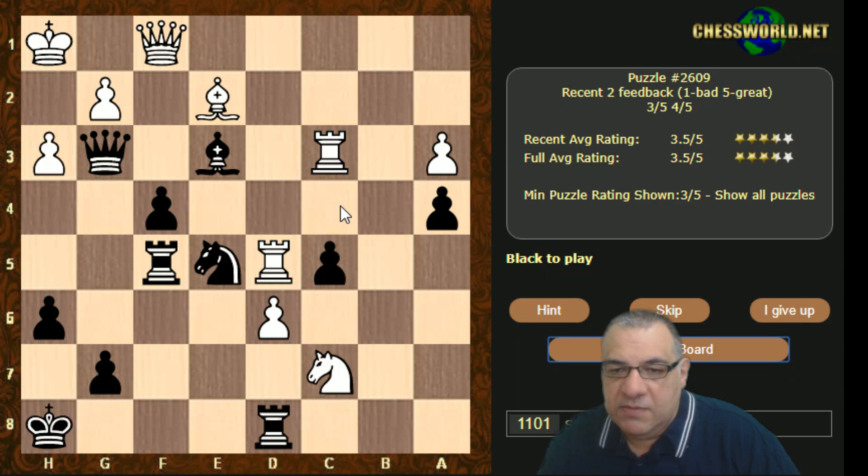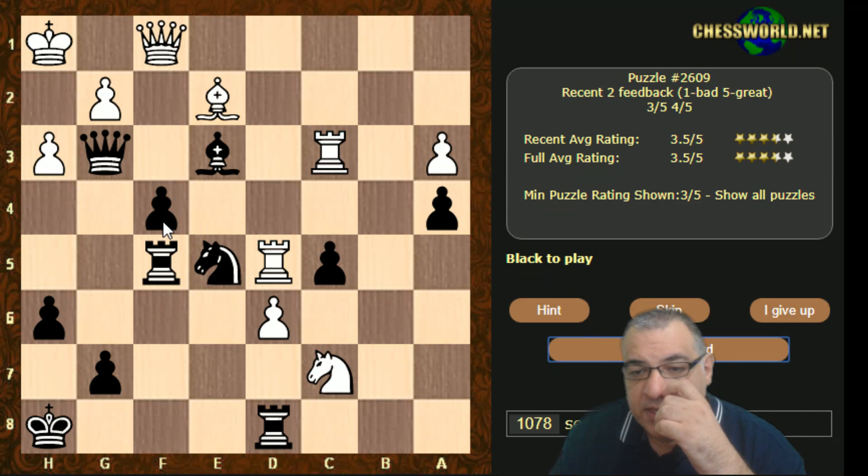Knight g4 is a good forcing move — it threatens mate in one and also hits the rook on d5, but that rook is protected by the knight. So after Knight g4, maybe Bishop takes g4, and I'm not sure much has been accomplished. Another forcing move to consider is f3, though I'm not entirely sure what that does. Rook takes e3 is possible, and it doesn't look that clear-cut.